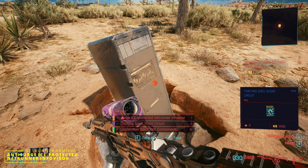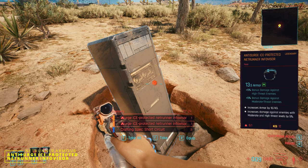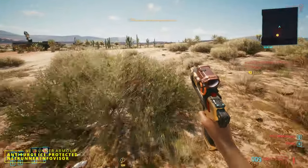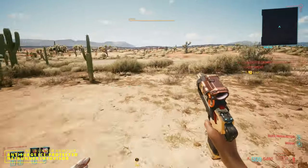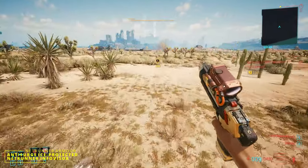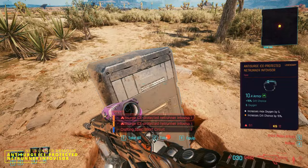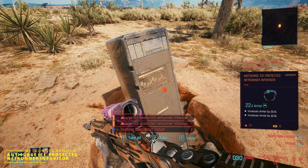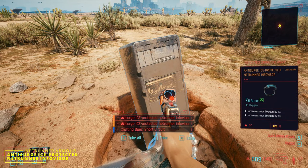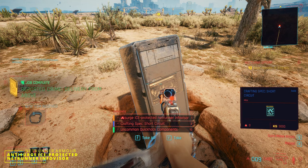I took the rest of the stuff out of the container, leaving just the two info visors, then ran away. This is to re-roll the stats on them. For a face item, the maximum you can have is three expansion slots — these were two and one. I ran back to the road and came back again and noticed the stats had changed. I did this about ten times, maybe, it only took me five minutes, until I got the one with three expansion slots.